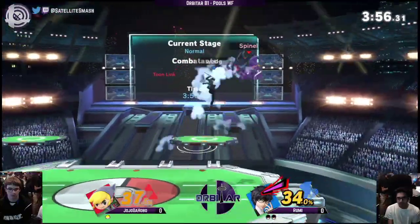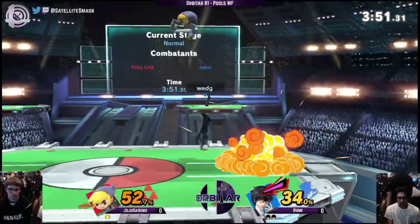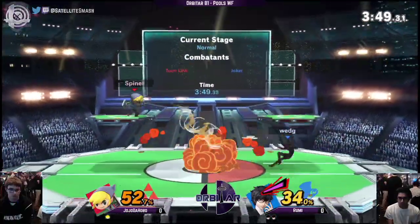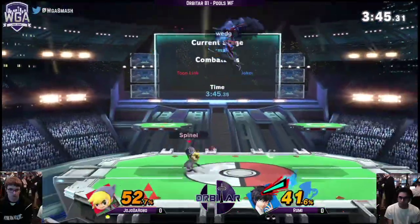If you get him out of a jump with a gun then, they're just kind of dead. We're getting a lot of damage. Good read on that forward air out of the jump there. Jojo took 52% like real quick. And our big boy Arsene has arrived.